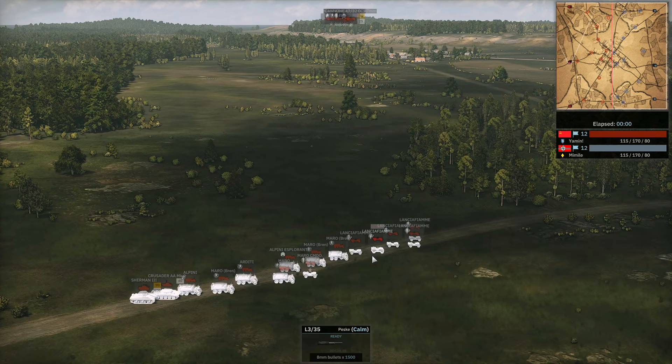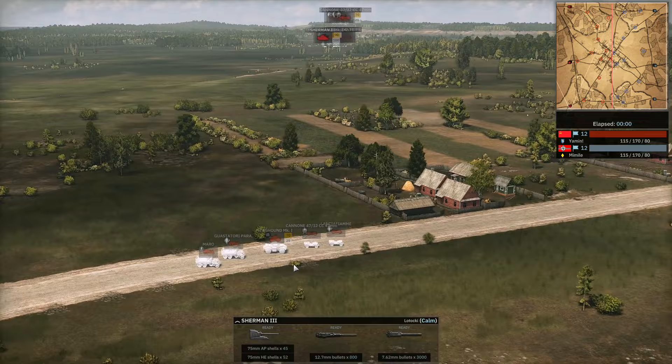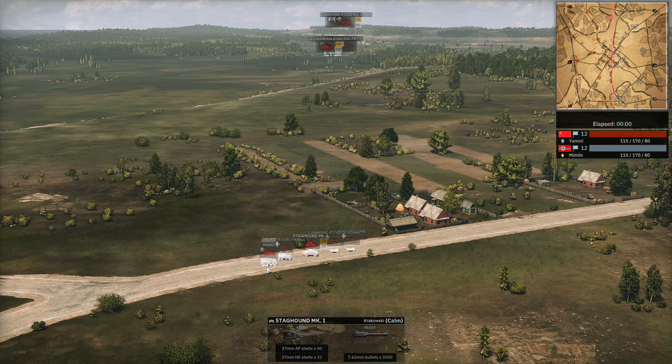Then we have the Lancia Fiume with the Marro Bren, the Marro Commander, Alpini, Esperanti, Arditi, a Crusader AA, and a Sherman III. On the bottom side it's going to be another 47mil with the Lancia Fiume and the Staghound, Guastatori Para, and a Marro squad.